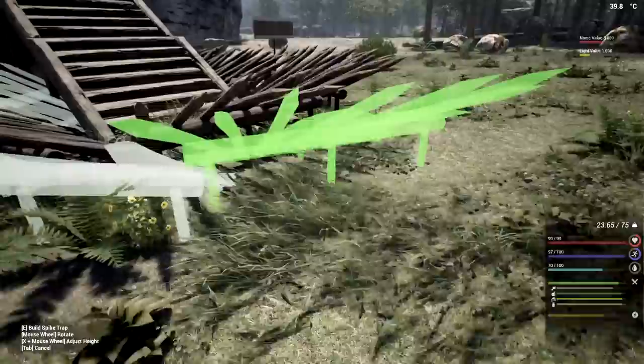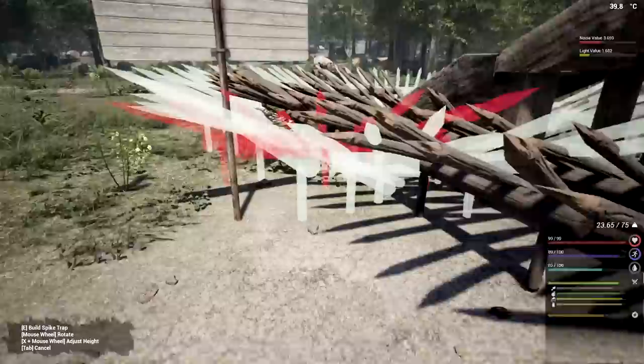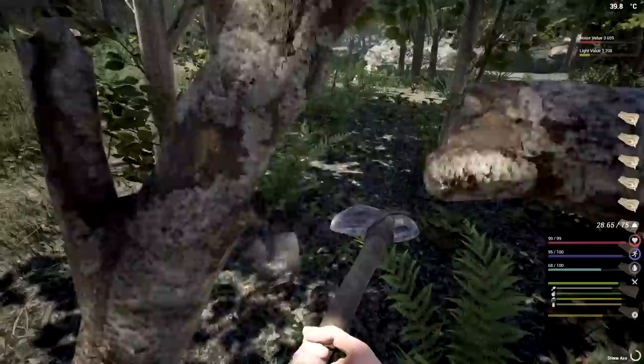These guys smash right through like they're nothing. For now I have no choice - I gotta start doing some production. I also need to find the advanced workbench. We need to get ourselves some sticks too, and thankfully these beautiful stick trees are here. We have some upstairs but we need those for arrows and other things.